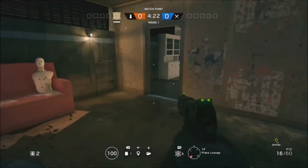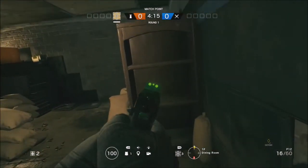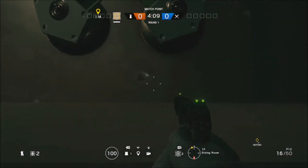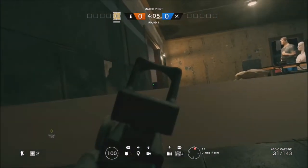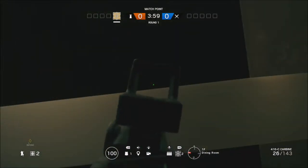Alright guys, so in today's video we've got a glitch on Harford base. You will need a Jager for this ADS, and you just want to place it on this area here near the shelves — just place it in the middle one. You will be glitched. Save it, and now much of your body sticks out, but this is still a good glitch because you can sit in there and kill people if they come through the door or even through this wall.